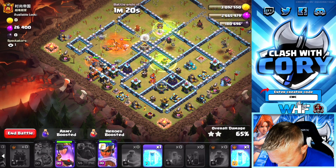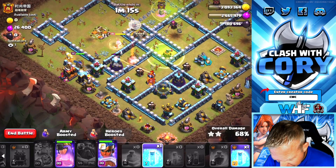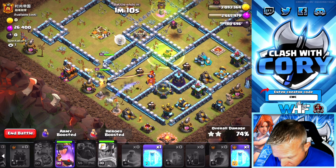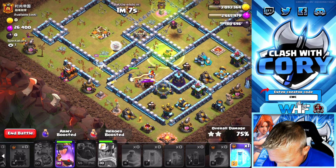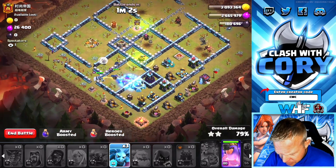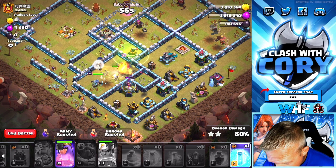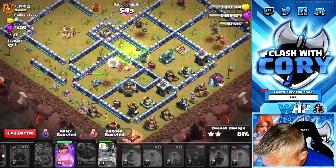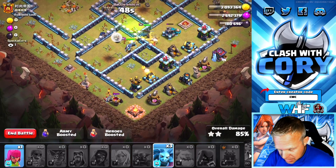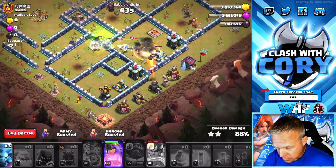Queen is not going to be helping out with the Royal Champion like I kind of thought she would. We got a Headhunter in there — RC is down. Now we're going to clear the way to this single. Let's go ahead and get a Freeze on it so she doesn't get distracted by Skeleton Spells. We have one more Freeze spell remaining and a Queen ability. We're going to Freeze this so we can get that Scattershot dealt with. I need my Queen to pitch in here, get this Archer down. Queen's doing her thing.